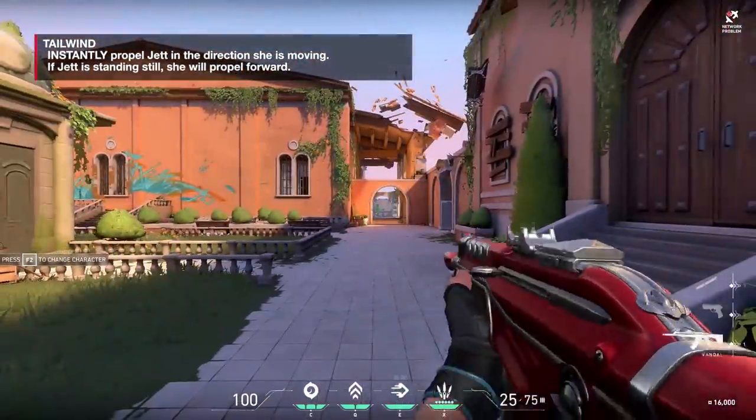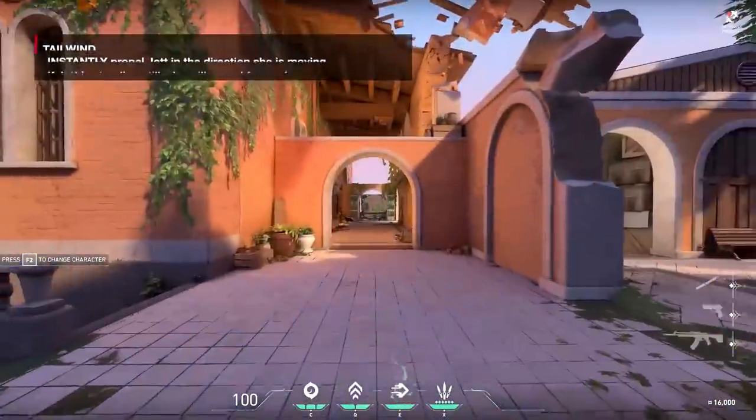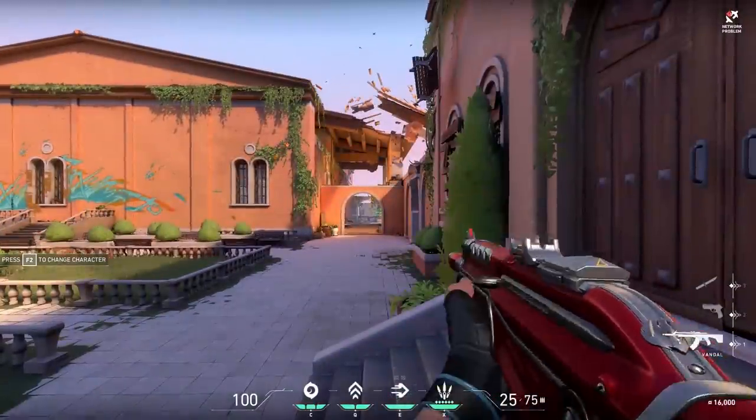Tailwind is your signature ability. This charges off two kills — you get one at the start of a round, and if you get two kills in a round, you can use it again. It will blast you forward if you're not moving forward; if you're moving any other direction, it sends you that way — left, right, or behind.